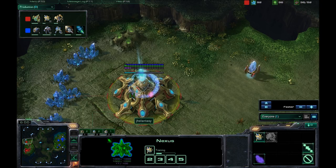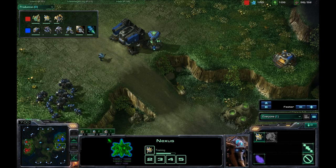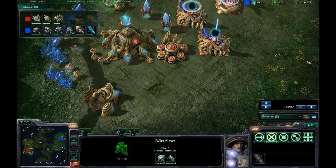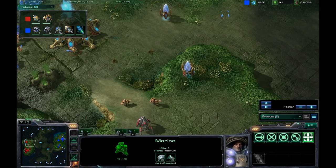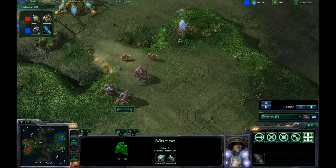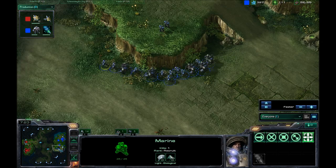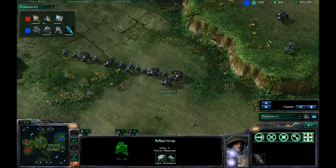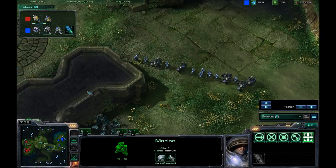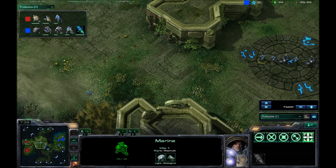I'm going to keep him up there. He is going for an Immortal here. He does have a couple of Zealots and Stalkers out in front. I am going to be sending my troops out here, keeping a couple in the base, just in case there is some kind of proxy pylon and he is trying to flank me and wants to go for some kind of base race.